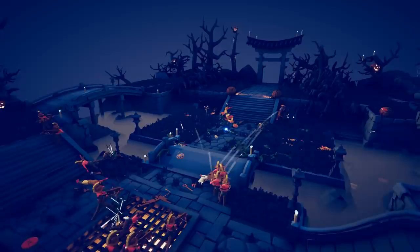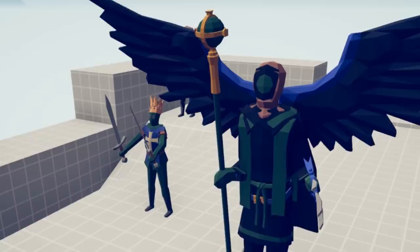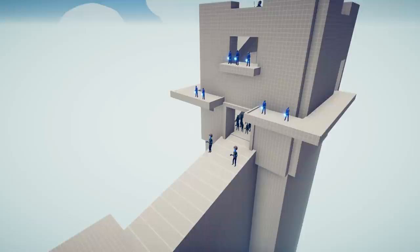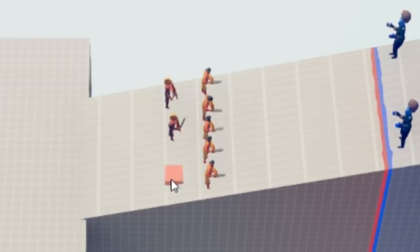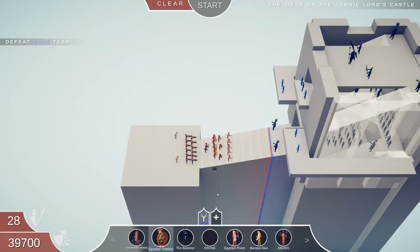The siege on the zombie lord's castle — so this is the final one. The zombie lord kind of reminds me of the summoner, and the summoner has to be one of the coolest units ever. He's got two zombie kings — this is the entire zombie alliance. We want some Egyptian warriors to jump at them, gladiators behind them, and we got an Egyptian priest and Egyptian shielders. We're gonna use the Egyptian army, and we definitely want Anubis out here.